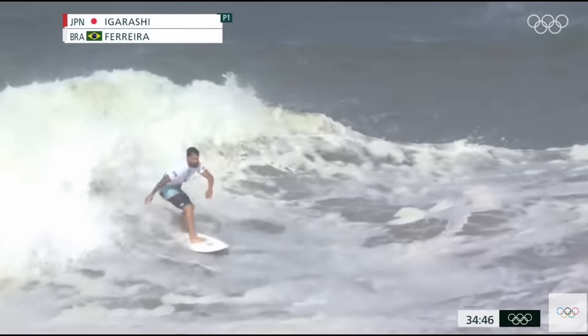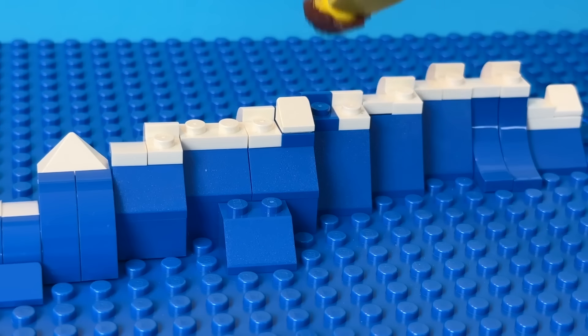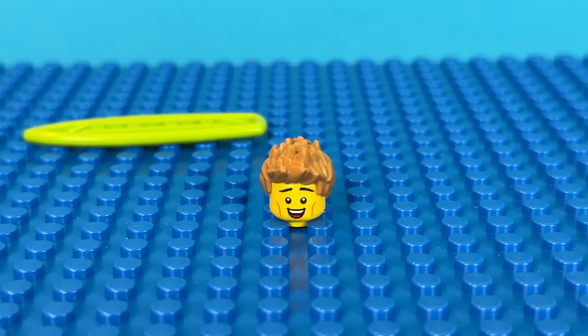Another water sport is surfing, and Bricky's friend Surfmaster Harry gave him a few tips before heading out to show him how it's done. Harry's tearing up on the waves, and he even added in some flips, pulling off some cool tricks which scored very well with the judges. He surfed in, giving Bricky the board, who paddled out and managed to catch one wave before it all went horribly wrong.